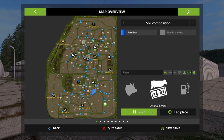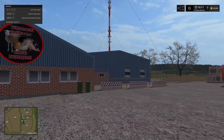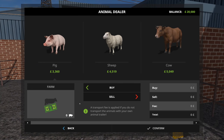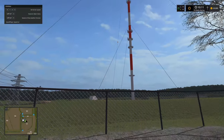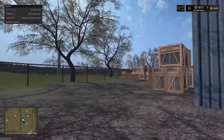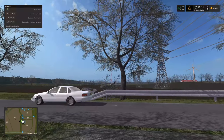Let's take a look at the animal dealer. Here we go — the usual thing: pigs, sheep, and cows, with slightly different pricing. Seasons controls the pricing. There's another radio tower here — there are quite a few on this map. There's a very big single one, a red one over there, and another red one over there. Yeah, quite a few radio towers.